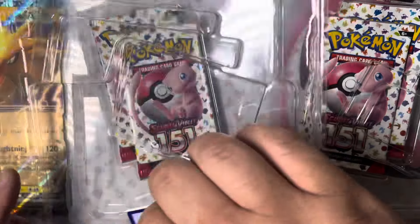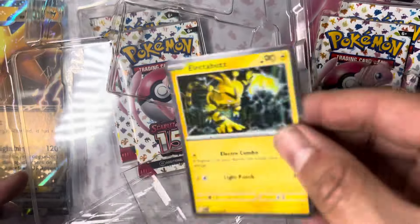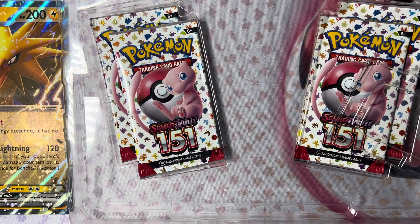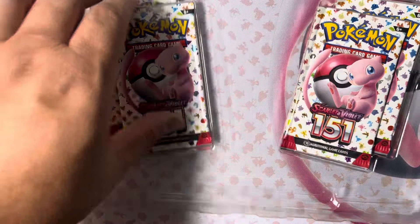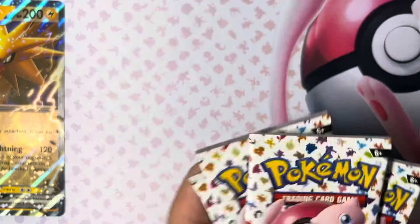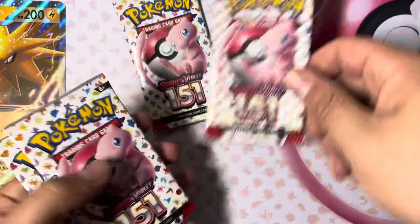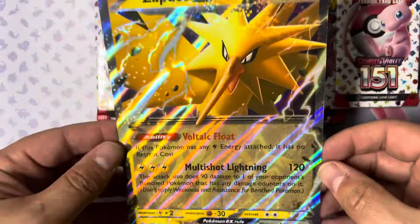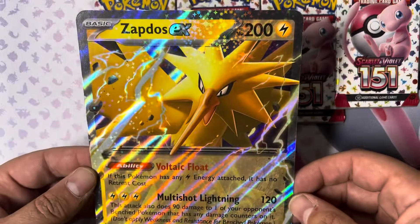Promos — and as always, if you are using the code cards, please be subscribed. That's just rude if you're not subscribed and you're using the code cards. Four pack of runes, some nice promos — they're going in the 151 binder, and a lucky commenter will get the oversized Zapdos.